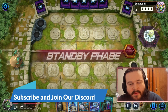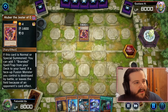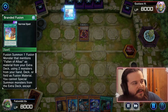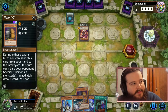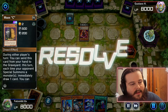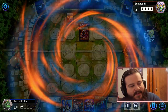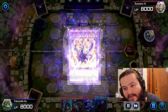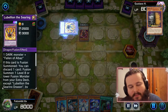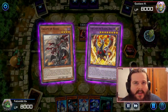Hello everybody, we're here for game number one and our hand is pretty decent. We're playing against Branded, which is disgusting, but it is what it is. We play Maxi C and it resolves — sometimes you just have to get lucky with Maxi C resolving. Remember, we're in Diamond so literally every opponent is playing Despia.